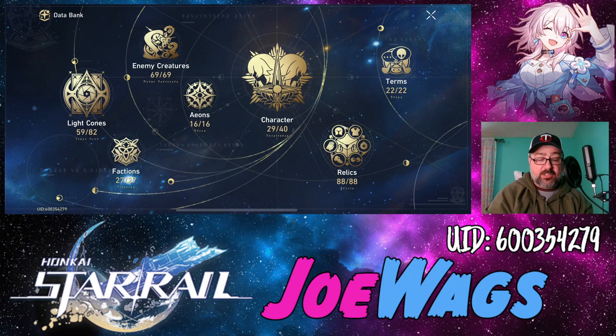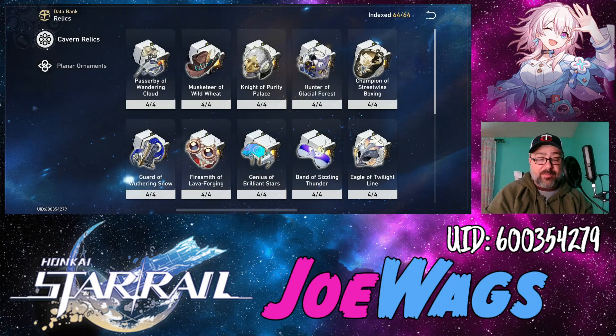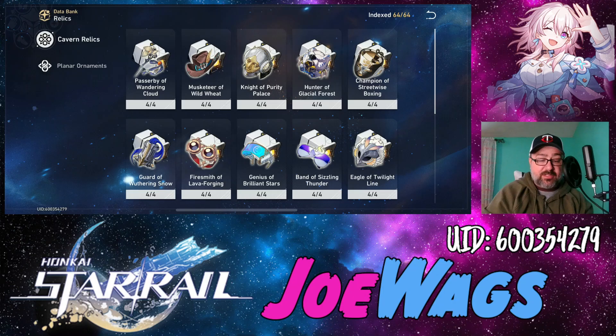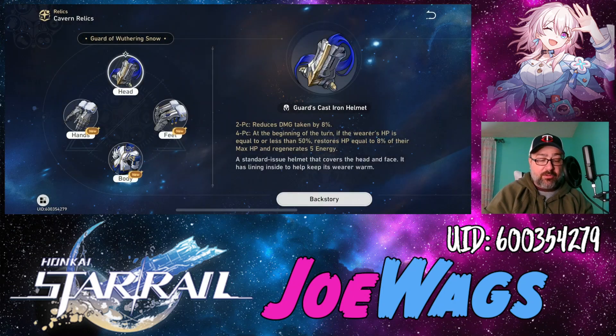For relics, there are two main sets to consider. First is Knights of Purity Palace — a Defense-focused set that increases shield potency. The four-piece set is what I'm personally using; I leaned all-in on shields and Defense. The second strong option is Guard of Withering Snow — the damage reduction set. The two-piece gives 8% damage reduction, and the four-piece restores HP equal to 8% of max HP and regenerates 5 energy at the start of the turn when HP is at 50% or below.